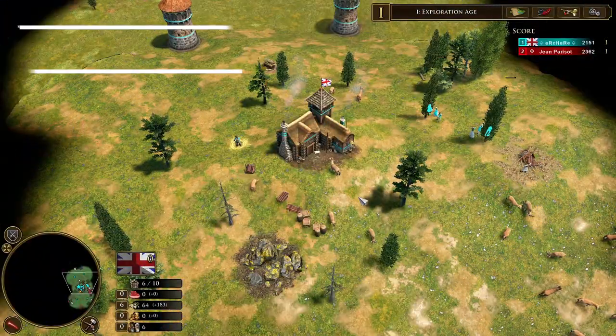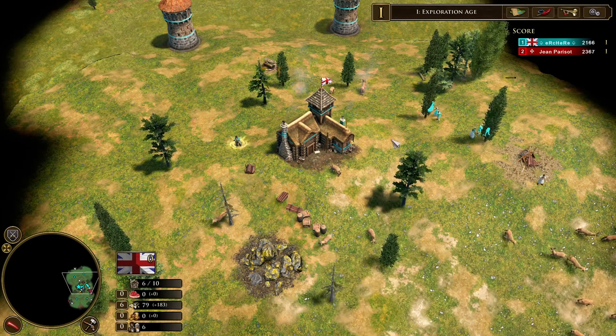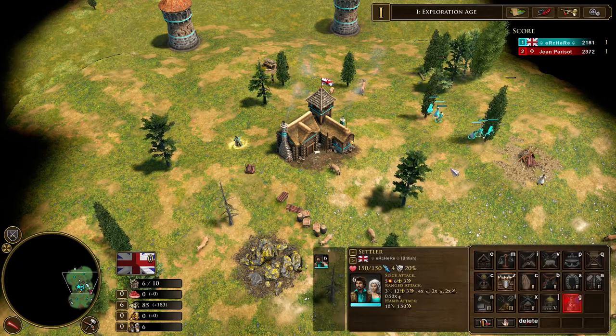Each standard game with British you will spawn with a town center, 300 wood, 200 food, 1 explorer, and 6 settlers.